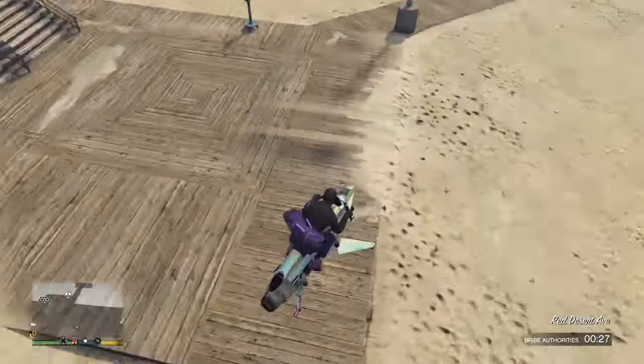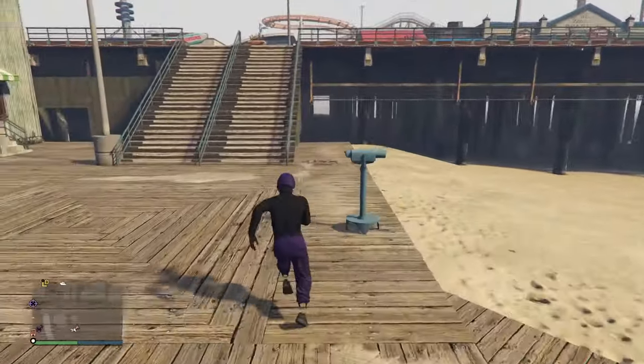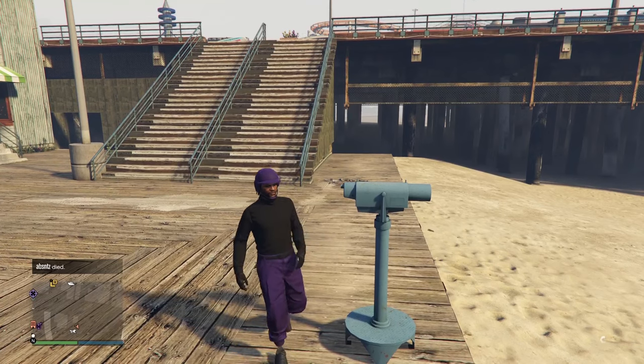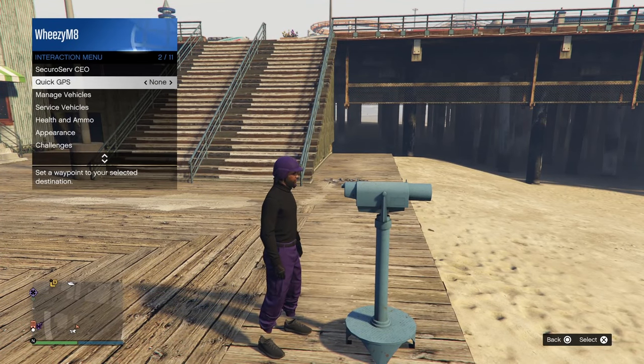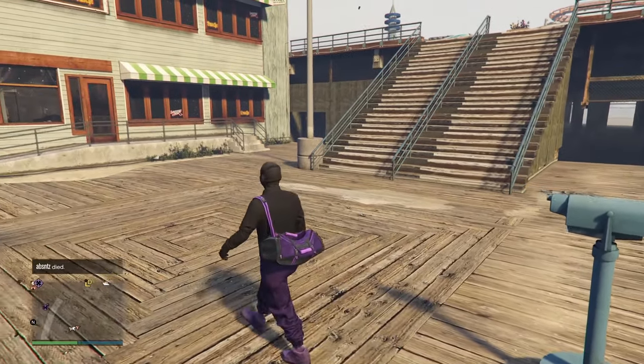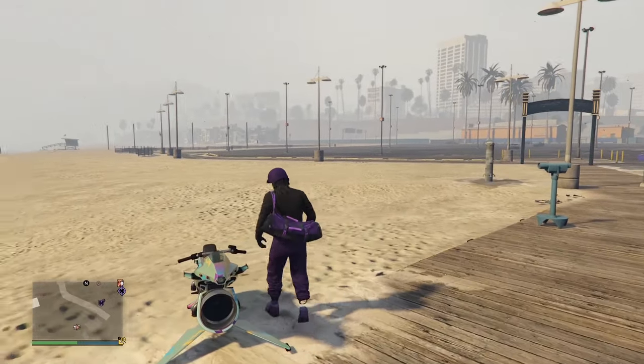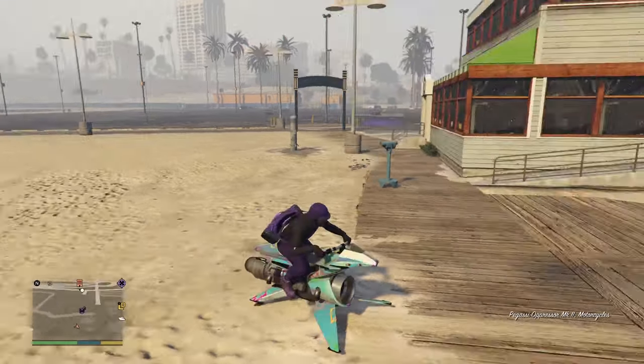Head straight over to the telescope near the pier and make sure you equip the outfit with the helmet. Run past it, spam right on the d-pad, and if your character doesn't look through the telescope, you've hit the glitch properly. Open up your interaction menu and swap over to the outfit we just made. Walk away and your bulletproof helmet should merge with the rest of your outfit.